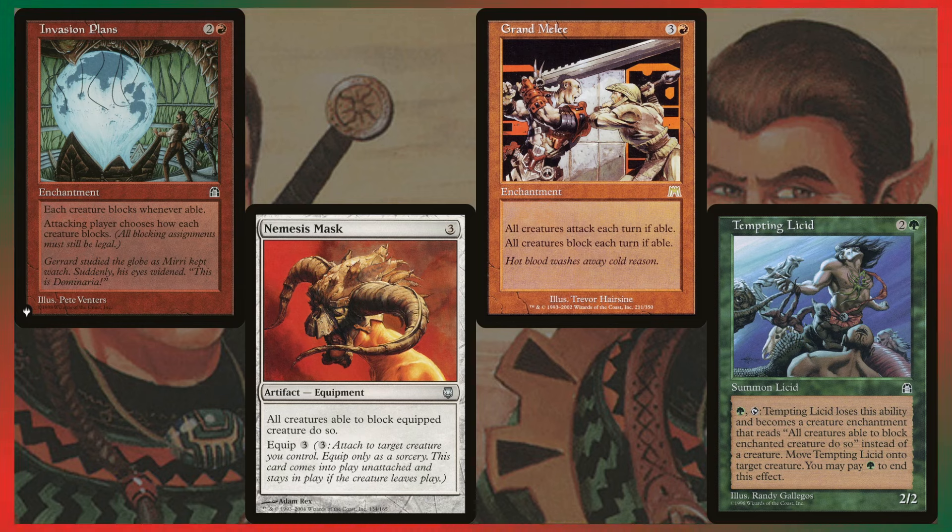Invasion Plans is probably the strongest version of this effect in the deck: each creature blocks whenever able, and the attacking player chooses how each creature blocks. This is nuts — you can attack with a couple of creatures, pile everything onto your biggest Rampage creature. Yes, opponents get to use this effect too, but since you have the Rampage creatures, you'll benefit from it the most.